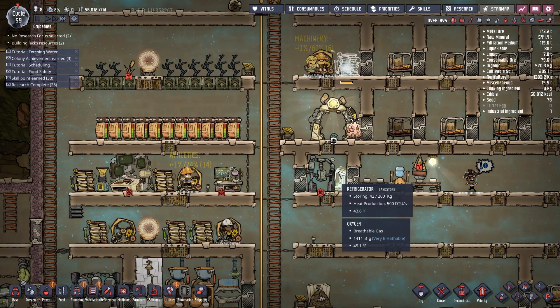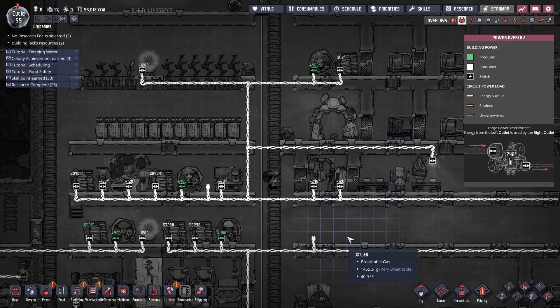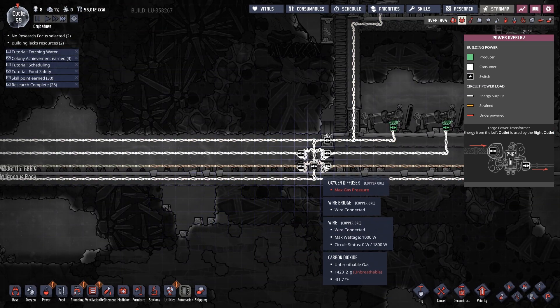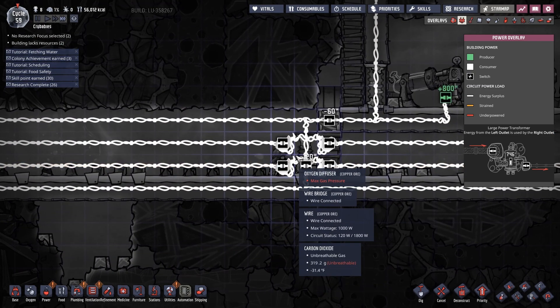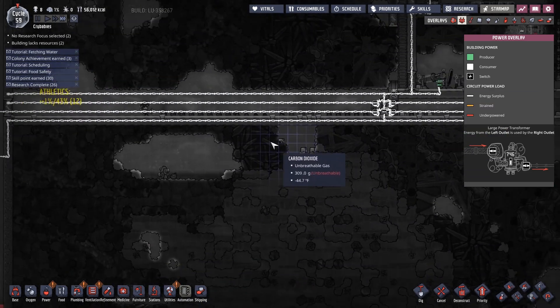Is it really just the refrigerator? Right — somebody had said that fridges are massive power sinks. We've also got the oxygen diffuser there, and kind of the pump and some other things.